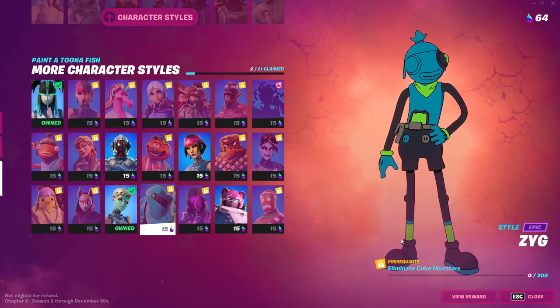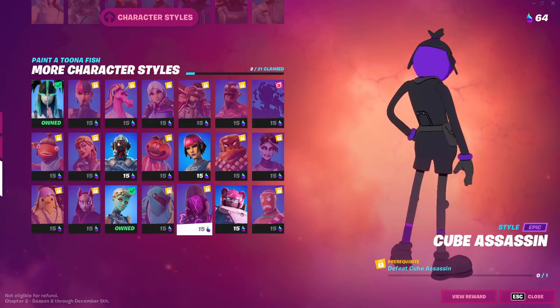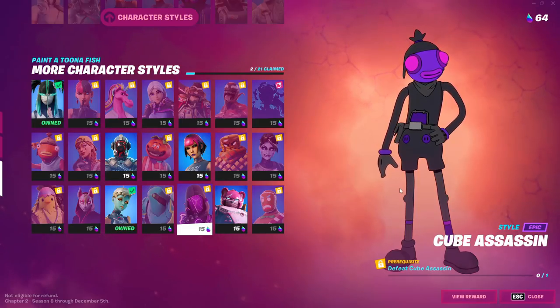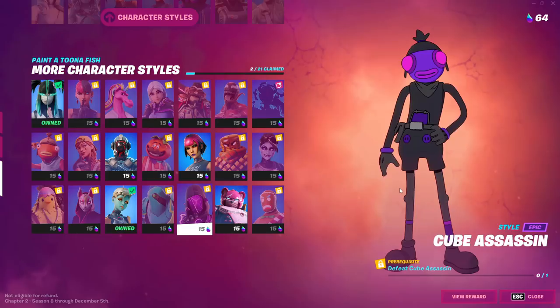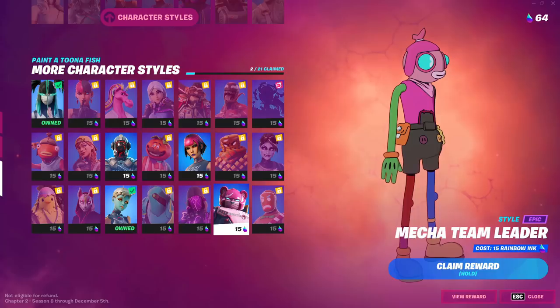Next, you need to eliminate cube monsters — just go to one of the Sideways and kill 200 monsters, which is a lot. You also need to defeat the cube assassin, which I made a video about previously. The cube assassin can be found in Sideways encounters. It's quite hard to kill, so make sure to get a squad rather than going solo, unless you're good enough to handle it.